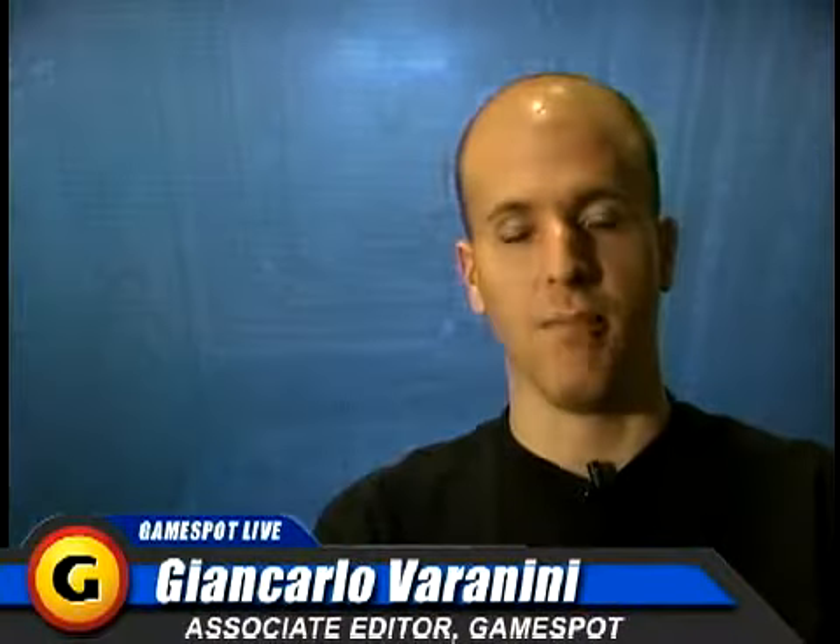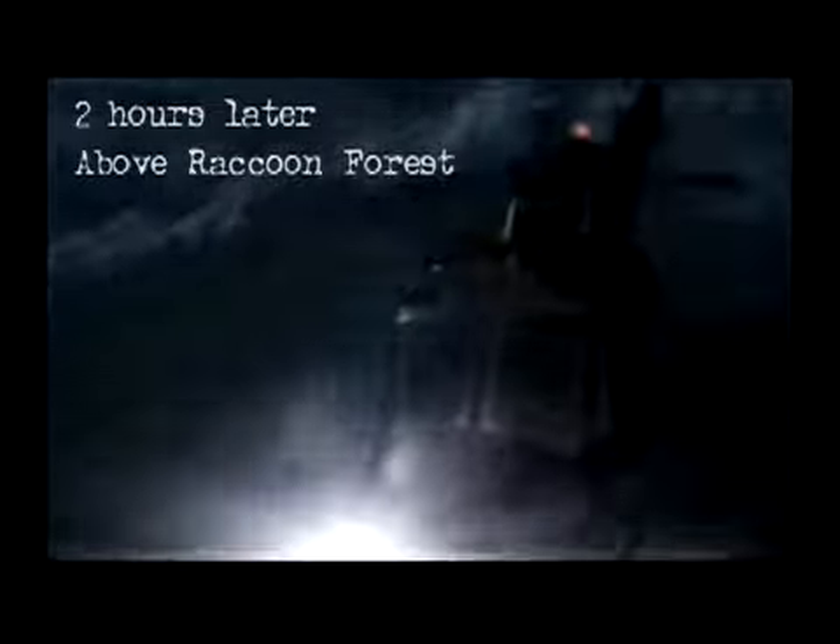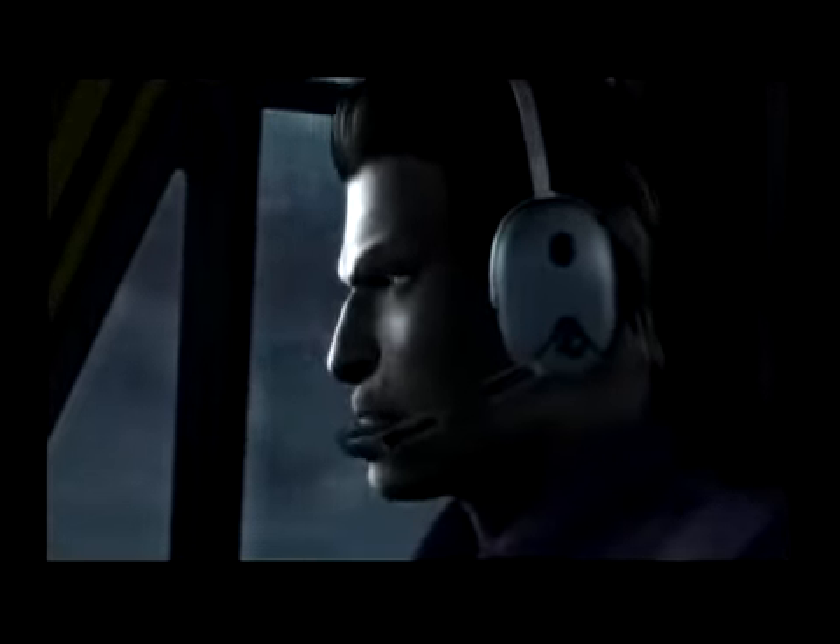Resident Evil Zero takes place before the events of the original game. It starts with the Stars Bravo team being sent into the outskirts of Raccoon City to investigate a series of killings where witnesses say they saw monsters and various horrid creatures. One member of this team, Rebecca Chambers, searches the area and finds an overturned MP Jeep with a document stating that military police were escorting a prisoner named Billy Cohen.